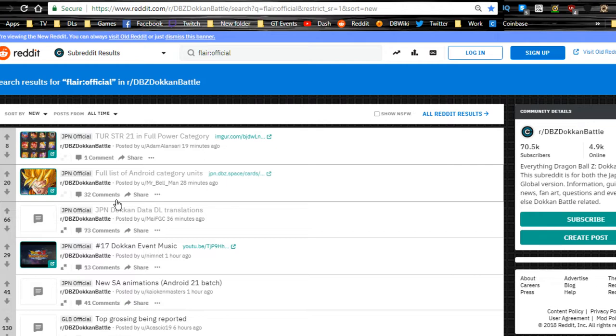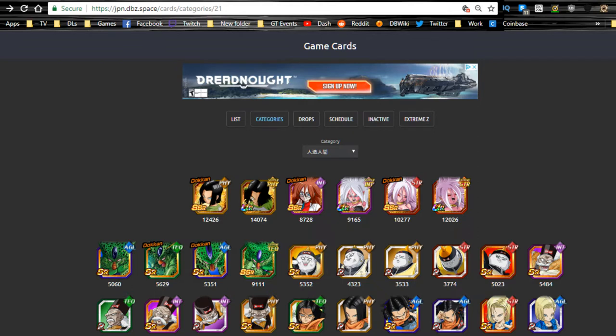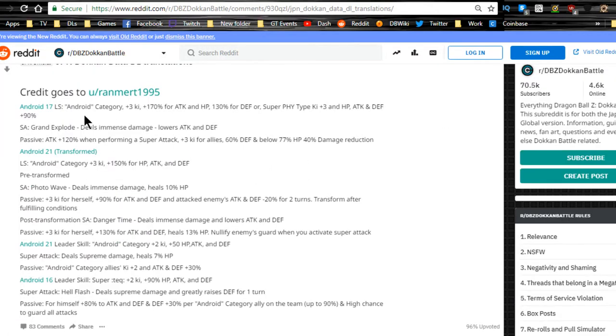I will not be summoning on the JP side. I just did another multi-summon today for Super Saiyan 4 Goku and got nothing, so maybe I'll post those summons but probably not — not worth it for you guys. Anyway, let's jump into it. Shoutout to the Reddit as always, shoutout to dbc.space and jpn.dbc.space for the Japanese stuff, and shoutout to my FGC where some of these translations came from.